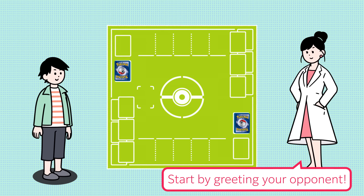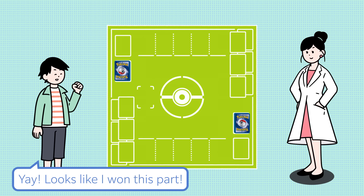Start by greeting your opponent — good luck, have fun! Then do rock, paper, scissors to decide who goes first. Looks like I won! Then you can choose to go first or second. I'll go first!